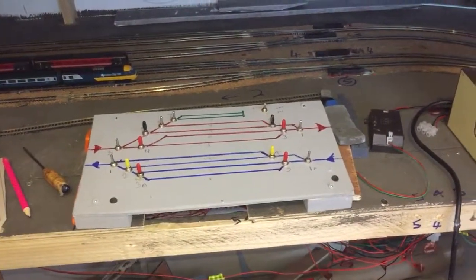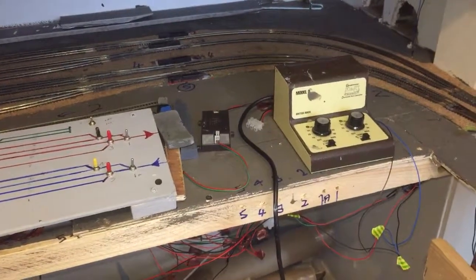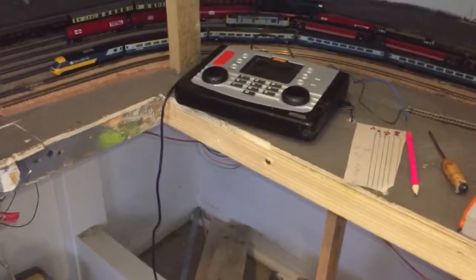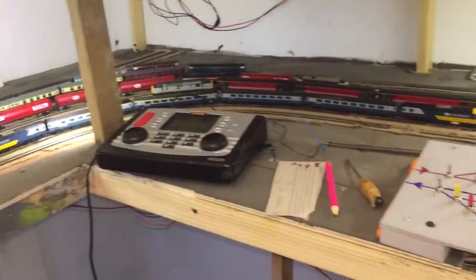Got the point motors all on the board, all working, powered by the gauge master for the moment by the CGU. You can see everything's up, all the elites are active. There's a fiddle here, we've got some lights in there now as well. You can see there's a loco running around.